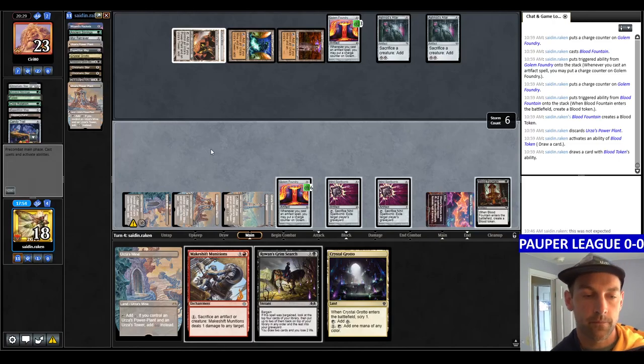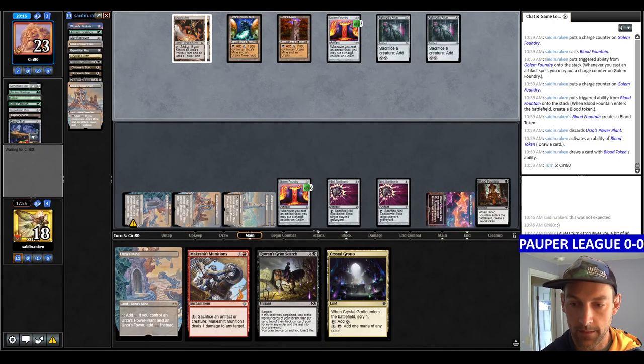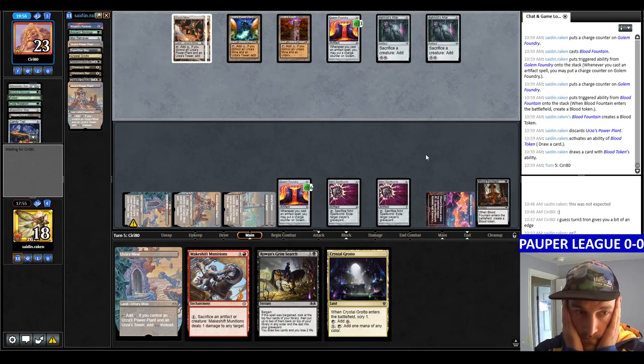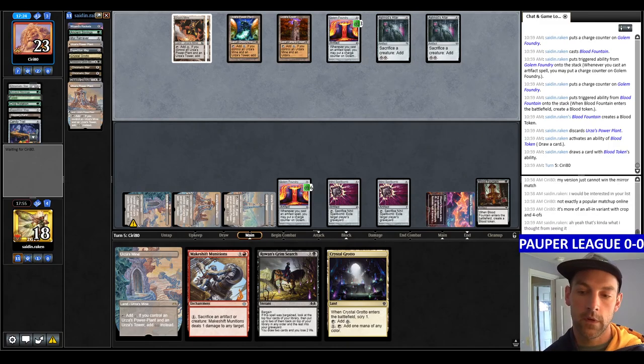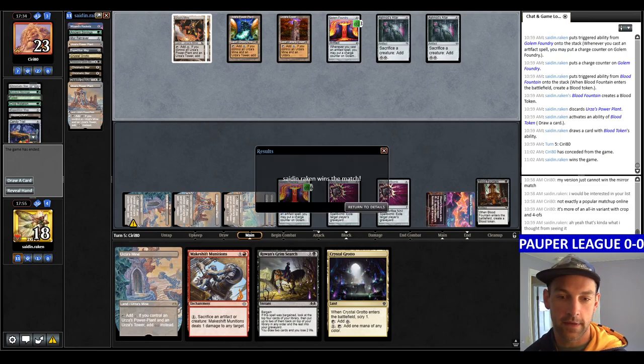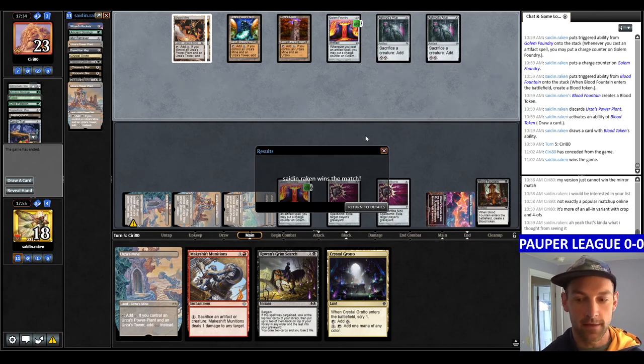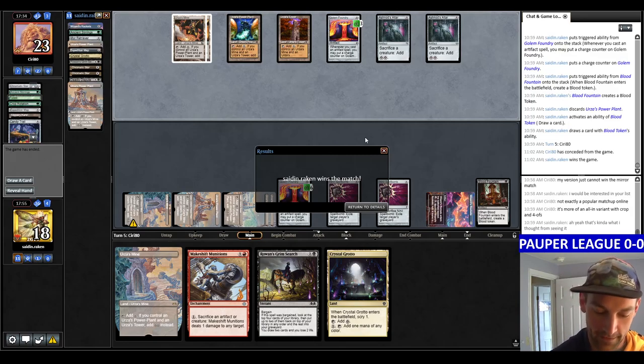They said their version is more all-in with Crop and Foros. We have the Golem Foundry — right now we need Altar and Retriever, and then we have a win, assuming nothing crazy happens. We had a nice chat and they ended up scooping — they felt like they weren't able to win from this position and I was just way too far ahead. GG Ciri, on to round two.